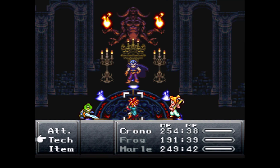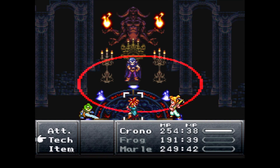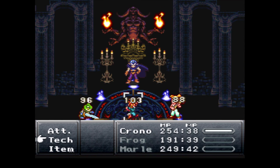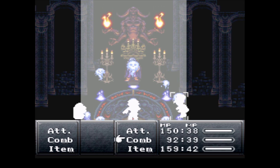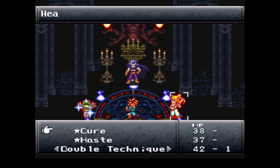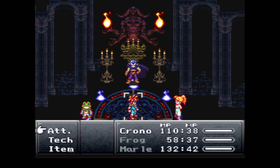Once it gets to the water barrier, water is actually a good one because Frog and Marl can do the ice water attack, and that will actually count as damage. That combined attack is actually pretty powerful and comes in handy for dealing some big damage.